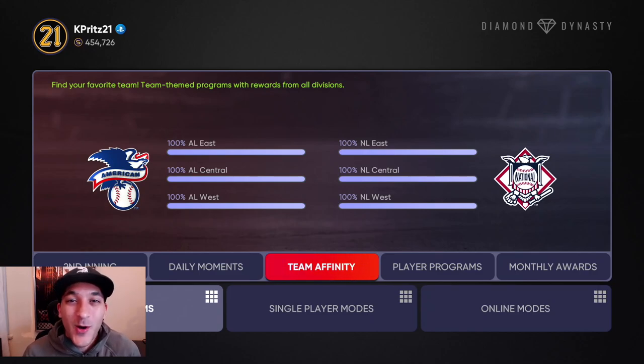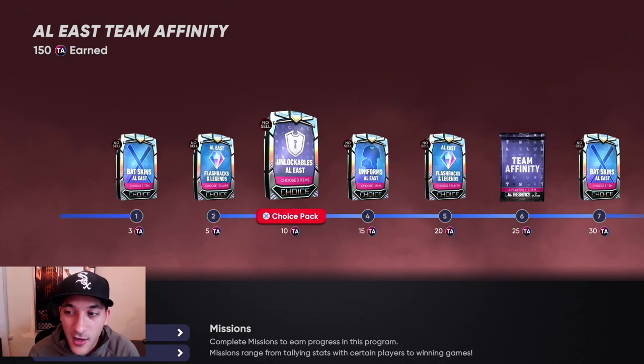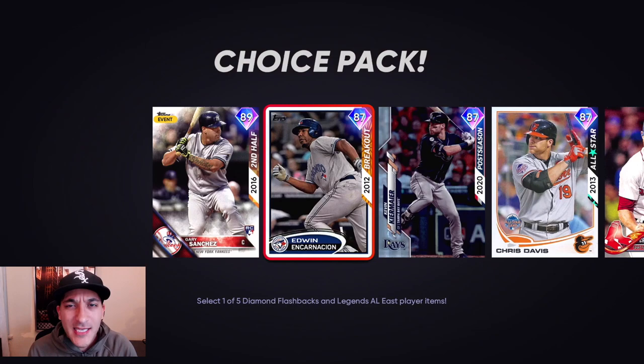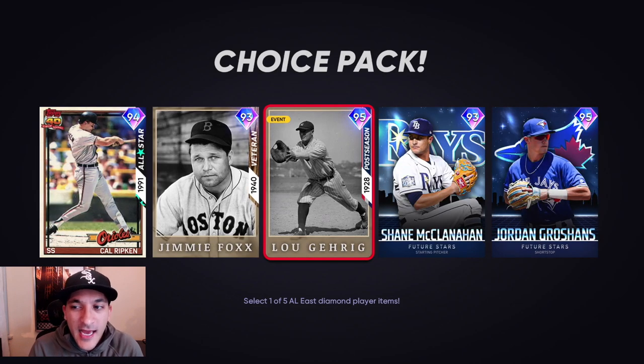What's up, bringing you the I'm Obita Show episode 21. We finished up Season 2 of Team Affinity, which means we have some more packs to open up. Season 2 has a lot of good cards - 60 diamonds overall. Looking at some flashback cards, there are nice low-end diamonds here, and then obviously all these higher tier diamonds that could make your team.